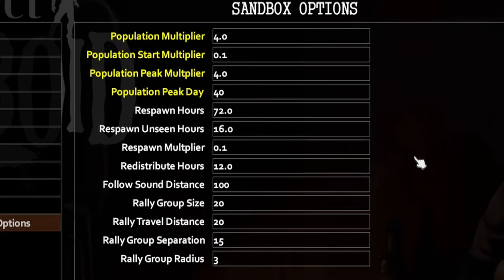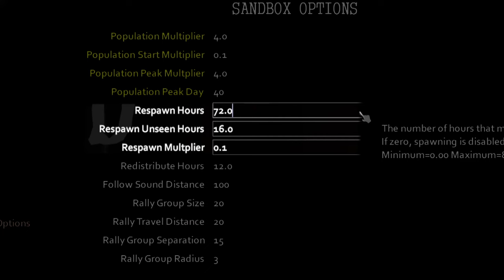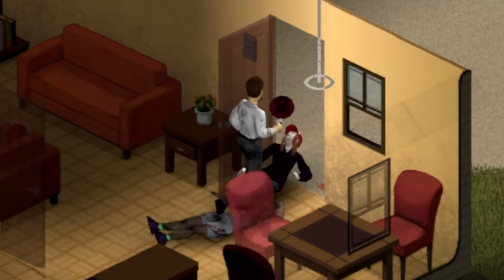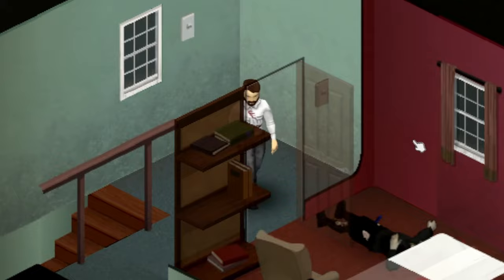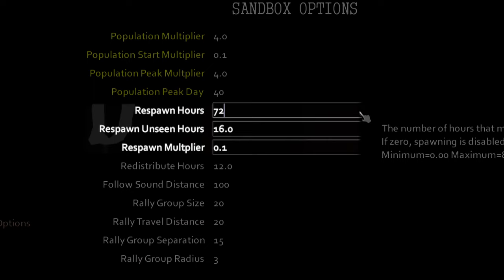Now for the zombie respawn settings — turn it all to zero. Zombies respawning is terrible. Imagine you've spent 4 hours clearing a base and the houses surrounding it, and then you enter the bathroom and all of a sudden a zombie is nibbling on you. You should turn off zombie respawns if you value your sanity. Respawn hours, respawn unseen hours, and respawn multiplier should all be zero.